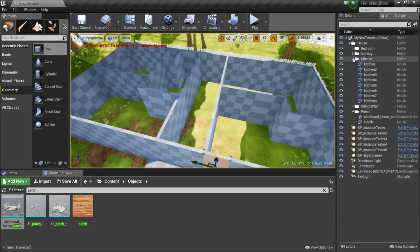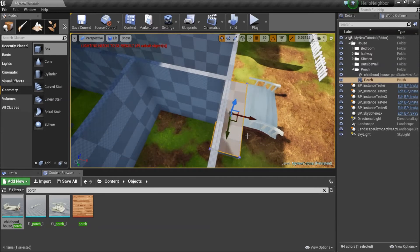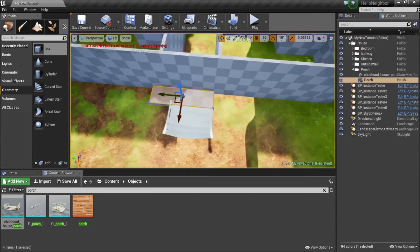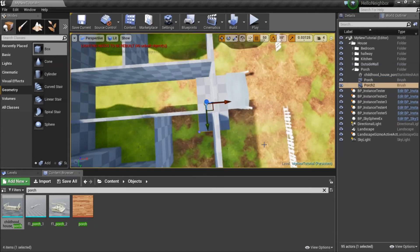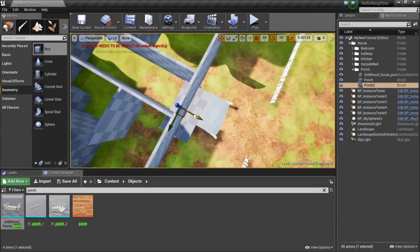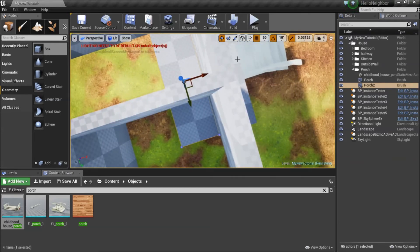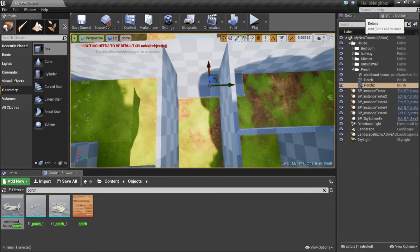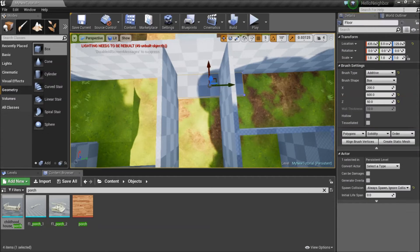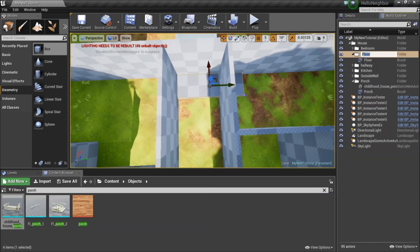Now that I got all the outline done, it's time to start doing the floor. I'm going to take this floor here that we have and just move it out like so. Make sure that it's not sticking out — which here it is. Let me just move it a little bit. Now that I have that, let's change its name to 'floor,' move this to a new floor folder, move into this.